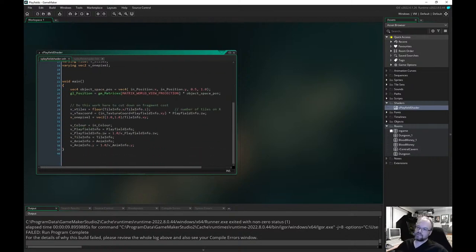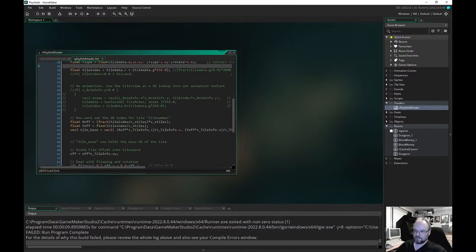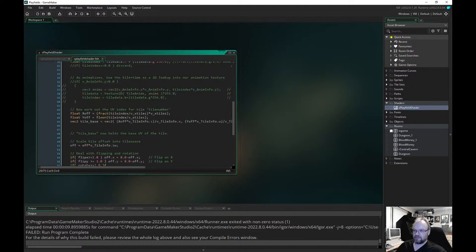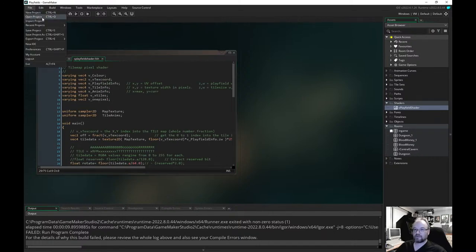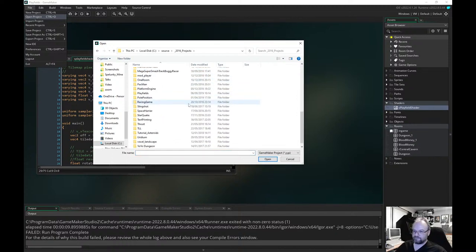Playfield shader — yeah, I did actually do a shader for drawing tile maps. I think we did flipping and everything. There is a video on my channel of the outcome of this — you can get infinite zooming and repeats and all that kind of stuff. You basically just draw two triangles and then the shader does all the tile lookups, so it's incredibly quick. I never did release that one either — so many unfinished things.